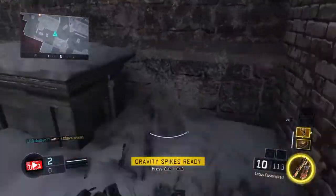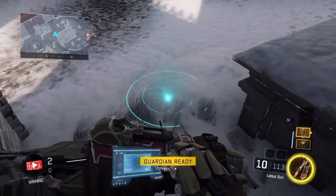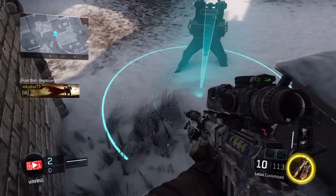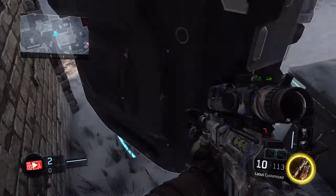As soon as you spawn in, you want to get a care package and a guardian. Then you want to come to this location and place down your care package. I thought I placed the care package wrong, but somehow it worked.